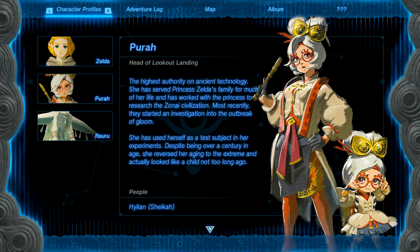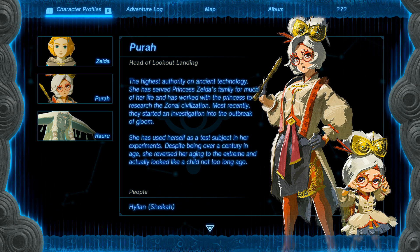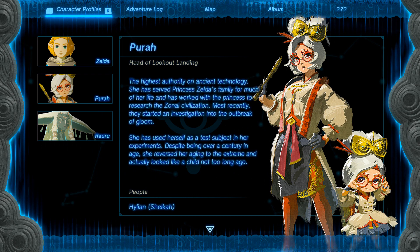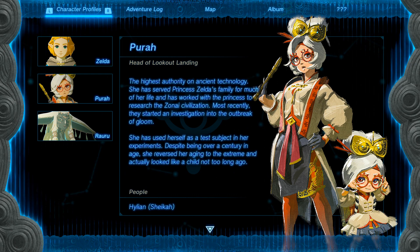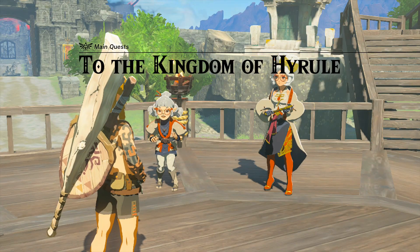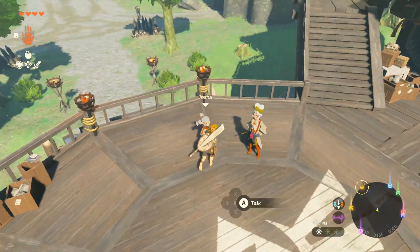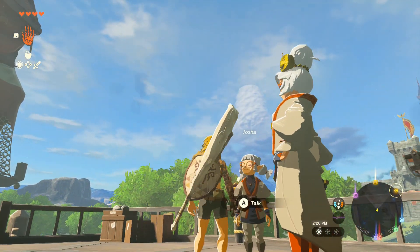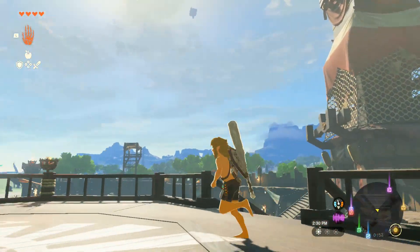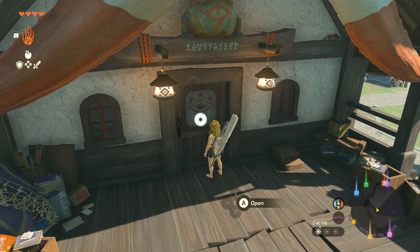Purah — Head of Lookout Landing, highest authority on ancient technology: 'She has served Princess Zelda's family for much of her life and has worked with the princess to research the Zonai civilization. Most recently they started an investigation into the outbreak of Gloom. She has used herself as a test subject in her experiments. Despite being over a century in age, she reversed her aging to the extreme and actually looked like a child not too long ago.' Did she reverse it in some way, or is she just still aging naturally now? Link's just a partial nudist — he can't be a full nudist cause he has his shorts on, but he just likes to feel the wind across his skin and the tears of the kingdom raining on him.